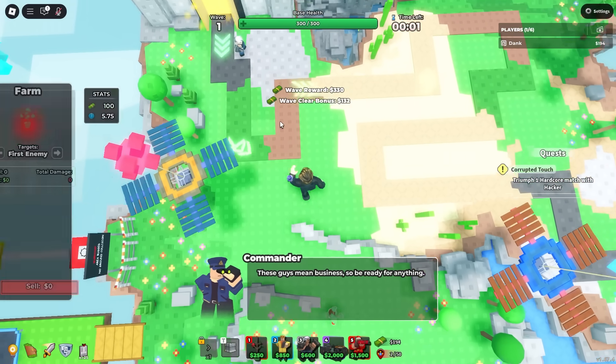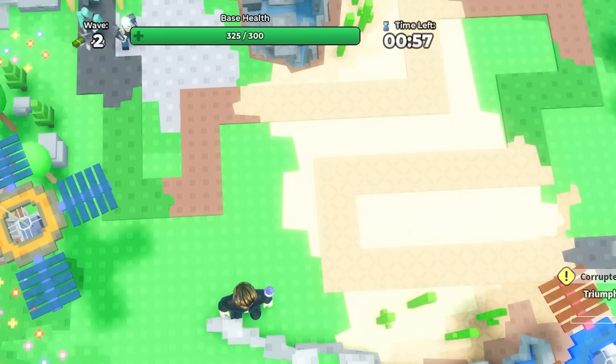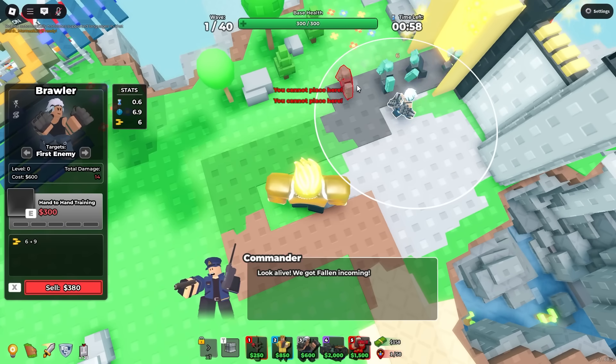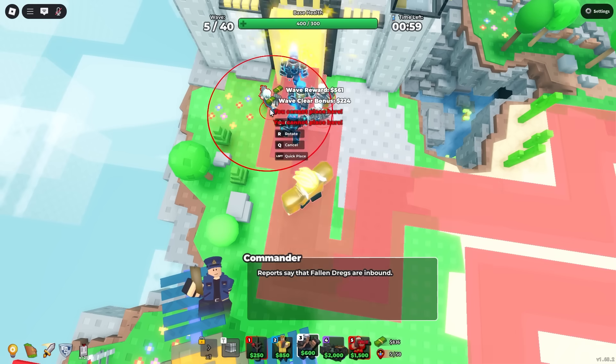This speedrun is on the recently reworked Simplicity map, which has this insane U-bend at the start and very good places to stack mercenary base units. I just used brawler for early game, getting a level 0 brawler on wave 1, upgrading it to level 1 the next wave, and getting 2 more level 0 brawlers on waves 4 and 5.